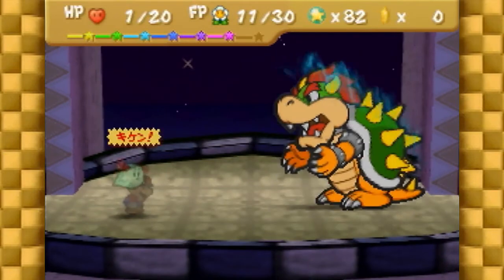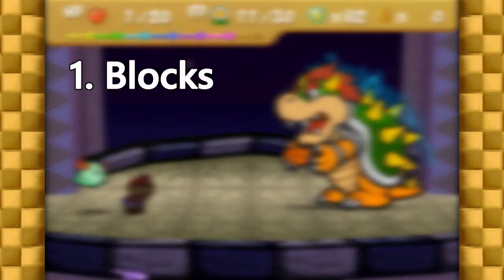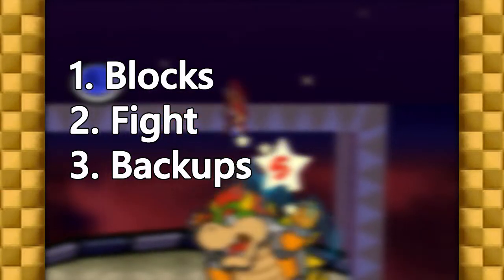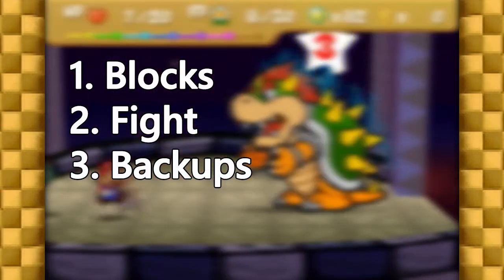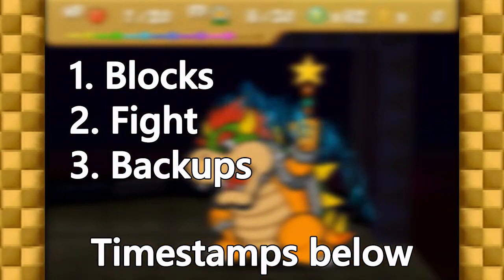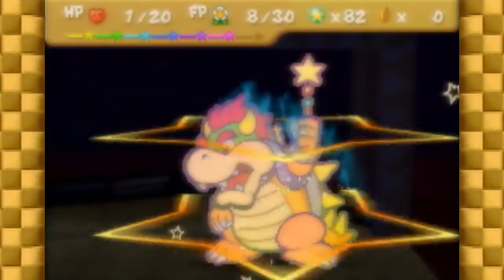This tutorial will be split up into three different parts: how to block Bowser's attacks, the fight itself, and backups in case you miss blocks. If you're using this video for reference, I've included timestamps in the description, so you can jump directly to those sections. With that said, let's jump right into the first part.